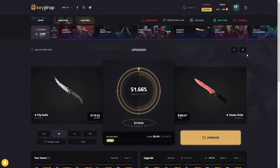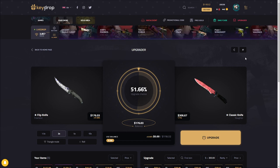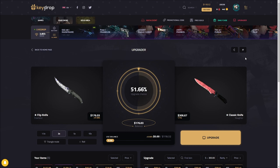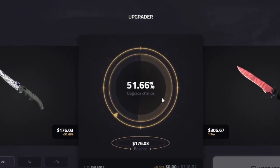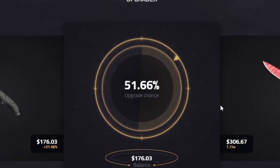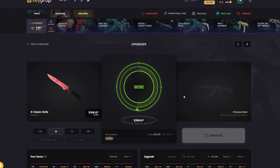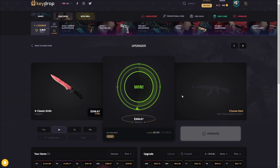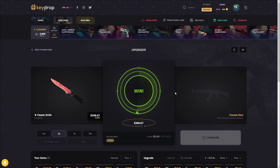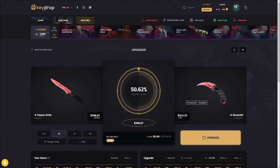Alright — this is where it counts. We need to hit this classic knife — and we don't need to, but it would push us into so much profit. Plus the Classic Knife Slaughter is just such a clean looking skin. Three, two, one — come on. Stop — did we hit that? Oh my god! 306 dollars! That is on the pixel. I've hit a couple upgrades like this before but that might be the closest one.